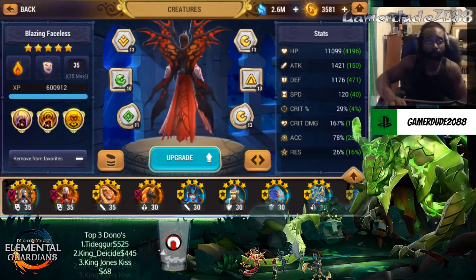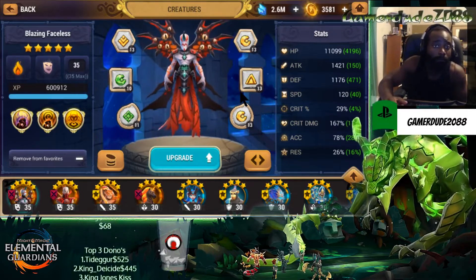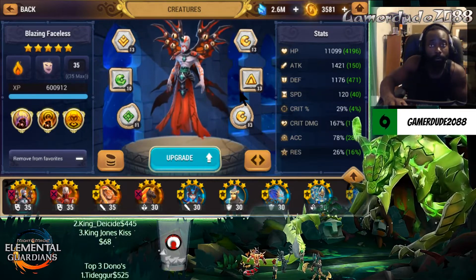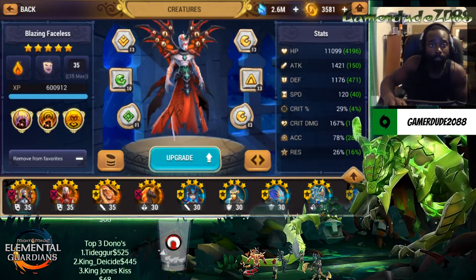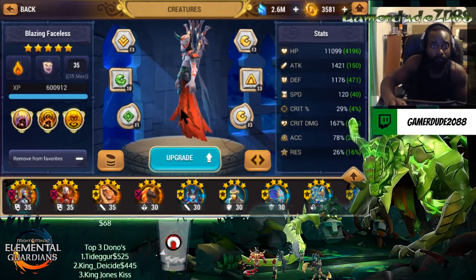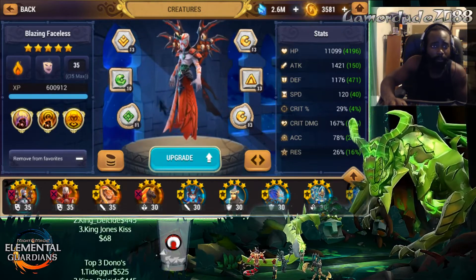For our next part, I want to talk about the units that we kind of showcase for our dungeon teams and what we're doing with their glyphs. We're going to start with our Blazing Faceless here. You can see he's on a Meditation build with a Broken Set as the second build.